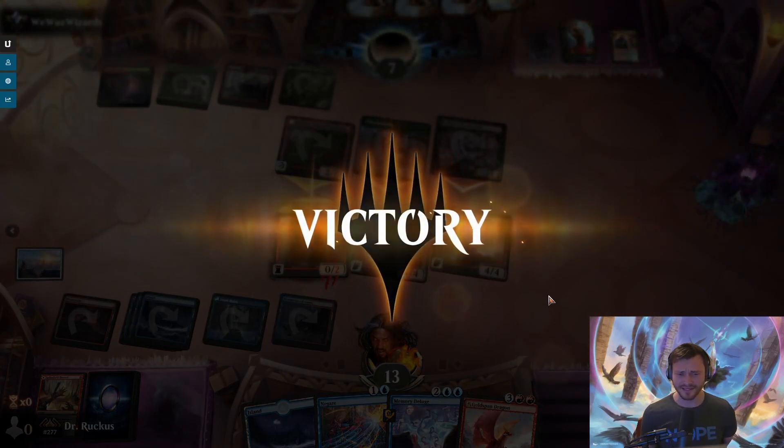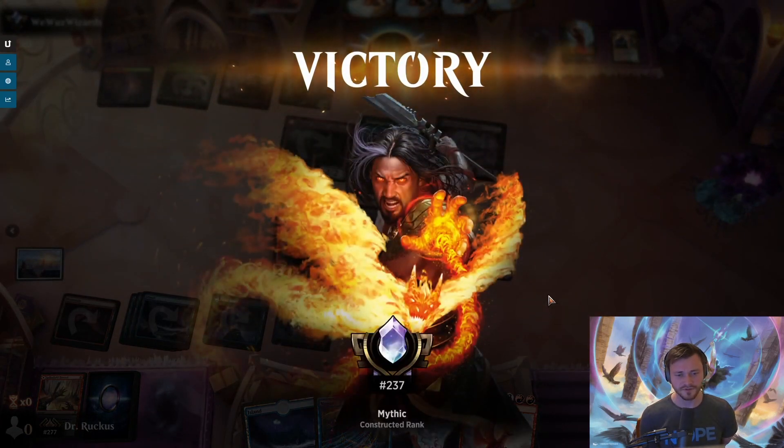We attack all — they probably want to draw something with Grahilda but we block. We have lethal unless they can remove one of the dragons, which they cannot, so they scoop. Game four down. Rank 237 Mythic in Alchemy.